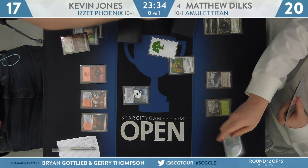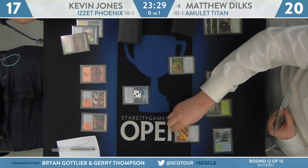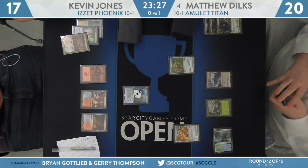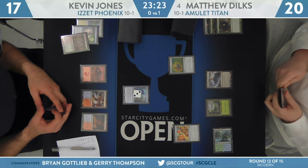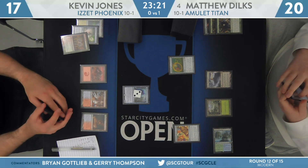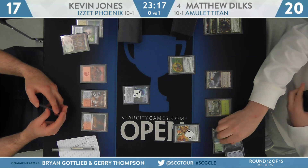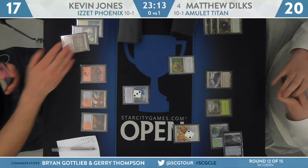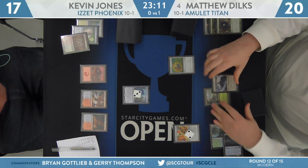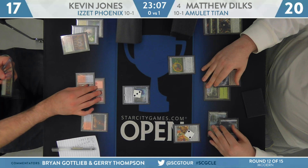Kevin again just passes the turn — Thing in the Ice on three counters. I think Kevin is phoenix-flooded right now, which is a very strange place to be in. He's got at least a phoenix and a Crackling Drake. Here's Engineered Explosives on two at the ready to deal with that Thing in the Ice, and you see again from Dilks a slower-paced game. Very comfortable in this role — he's in no rush, especially with Engineered Explosives to slow things down.